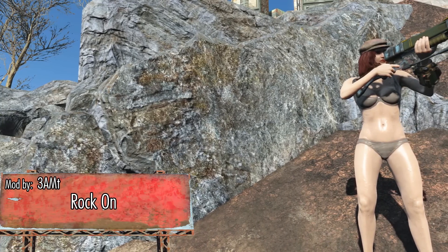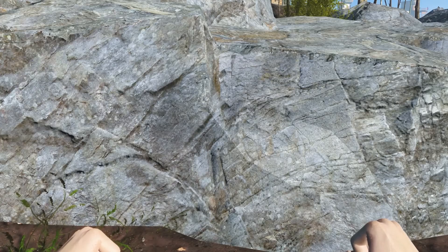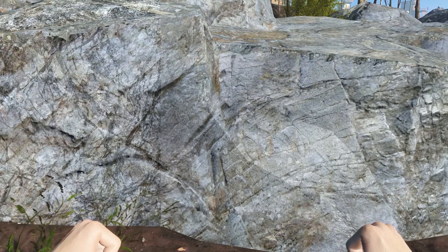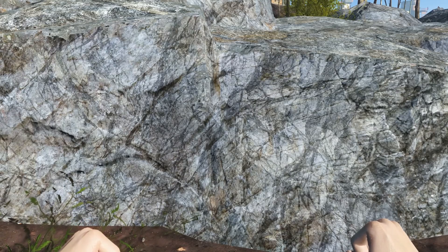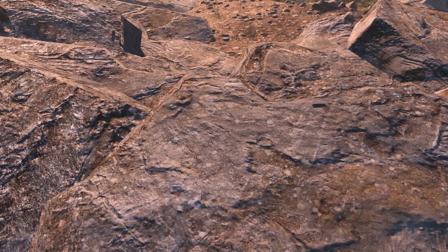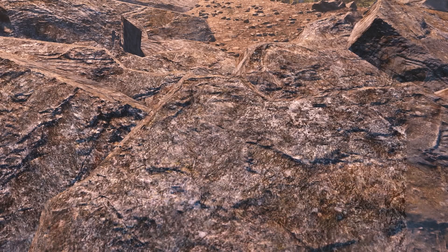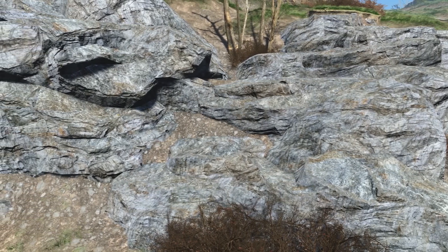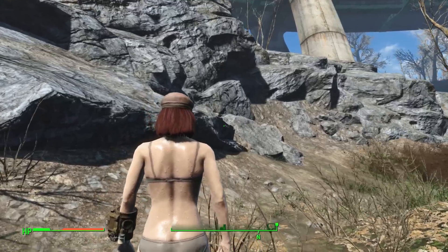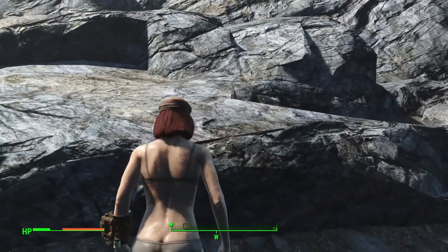Rock On by 3AMT is a mod that gives rocks a makeover. The rocks have a wider range of colors now present on the rock surfaces, and there are a lot more darker colors compared to the default rocks. There are a lot of cracks and streaks running across the rocks — the natural wear, tear, and weathering. Rock On makes it so the rocks, boulders, and rocky cliffs don't look like grey blobs.